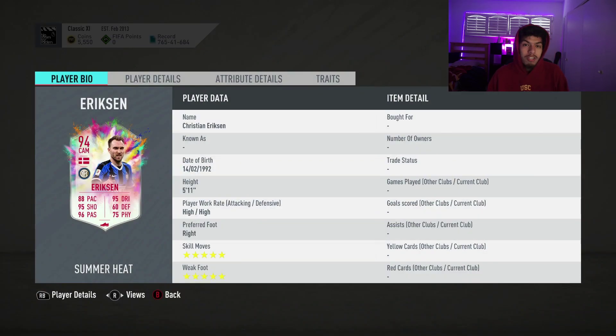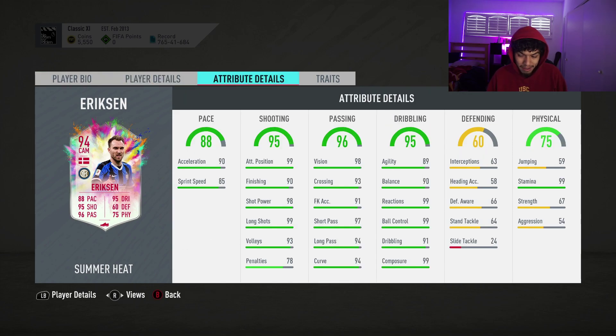Today we have the 94-rated Christian Eriksson Summer Heat SBC cheapest solution. This SBC is around 250,000 coins to complete. 5-star, 5-star Christian Eriksson. High work rates isn't amazing, but honestly I don't think it's going to be that big of a deal. 5 foot 11 with amazing in-game stats. Great pace, great shot power, great finishing. Nice passing, nice dribbling.